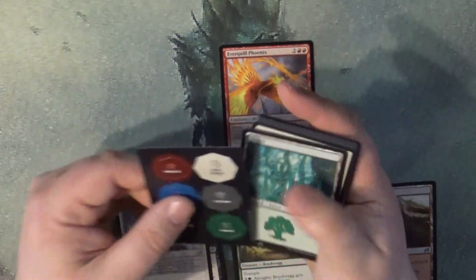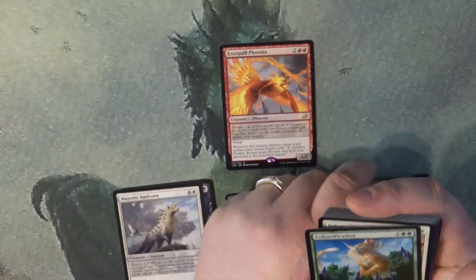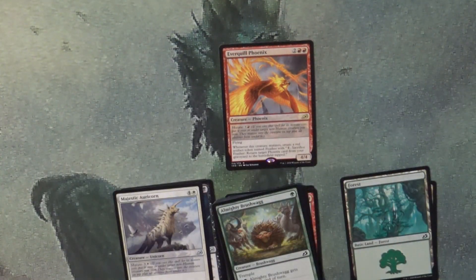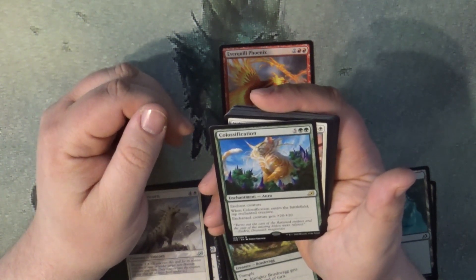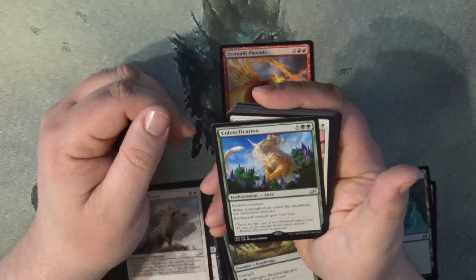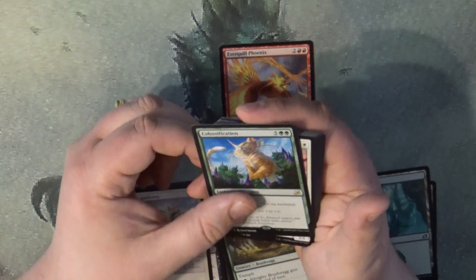We got a little punch token, a land — Call of Fascination — and Colossification. Okay, that makes more sense — Colossification making the cat huge.